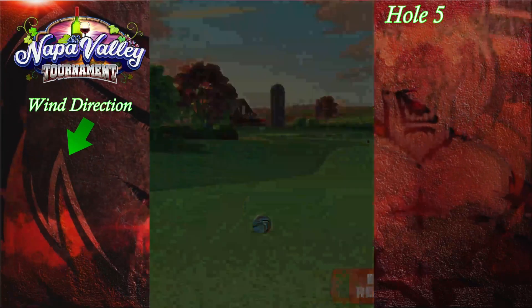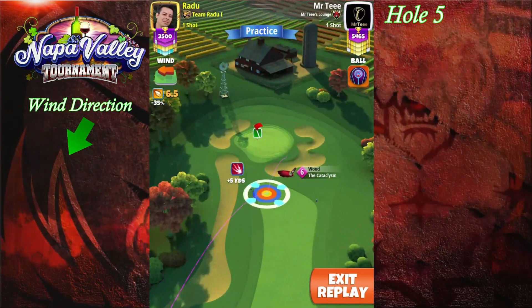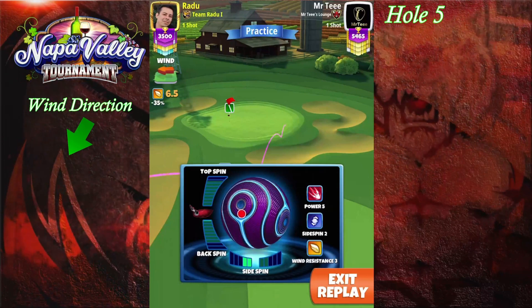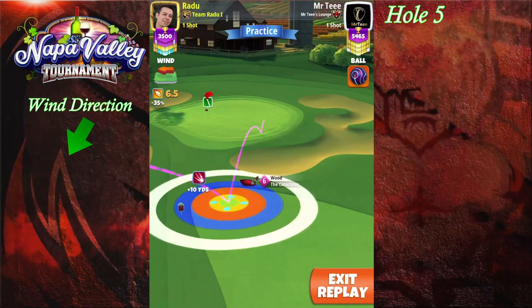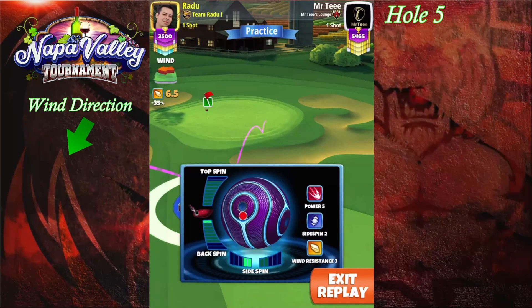We're looking to get on the green over here. On our approach shot, we're going to use our cataclysm and we're not going to be at maximum distance. Regardless of your accuracy, I would suggest you leave your aim safe over here. I'm going to place the red ring by the rough over there. If you have a lower level accuracy, place the red ring by the rough over there.